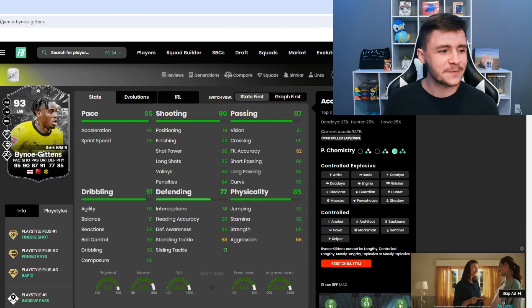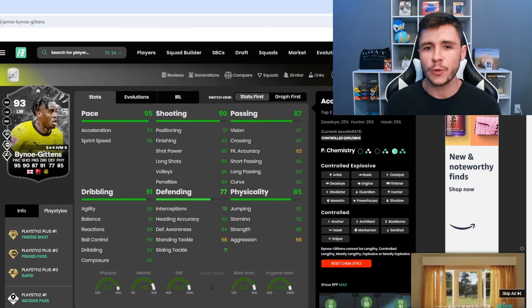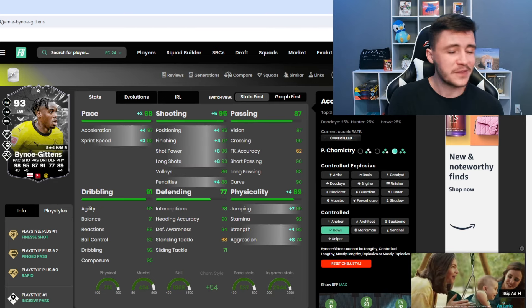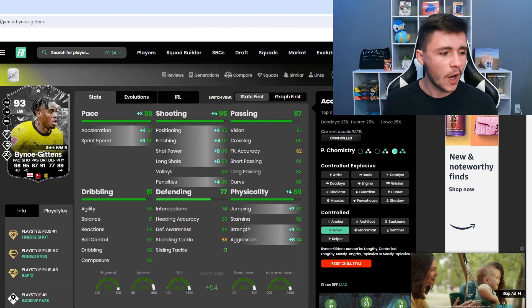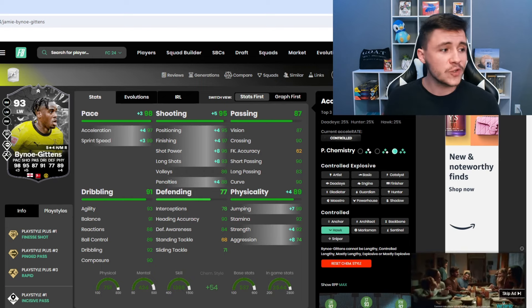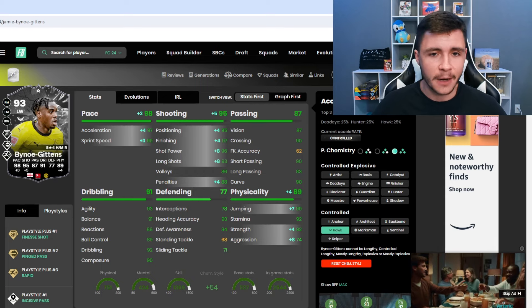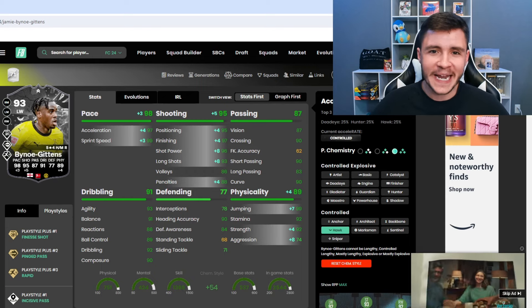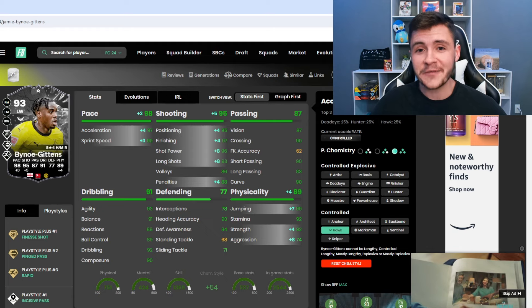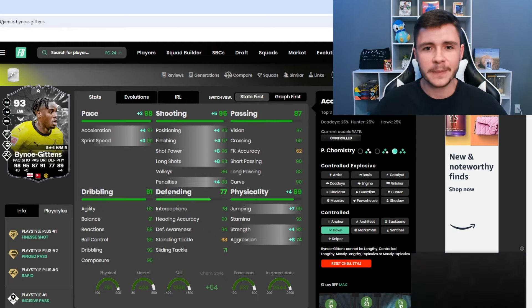He can have controlled explosive and controlled acceleration types. When it comes to chemistry styles, there are two options that work really well. The first is the Hawk chemistry style, which gives him controlled acceleration with 98 pace overall. It also gives him 95 shooting, helping out with attacking positioning, finishing, shot power, and long shots. And importantly, it gives him 89 physical — 92 strength and 74 aggression. He doesn't have the biggest build in game so it'll be interesting to see how strong he is.